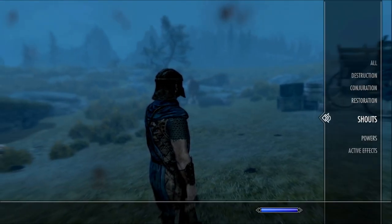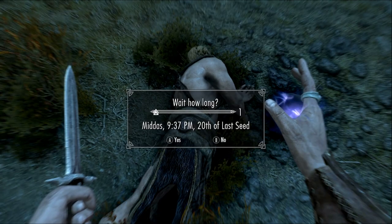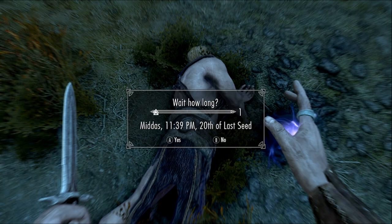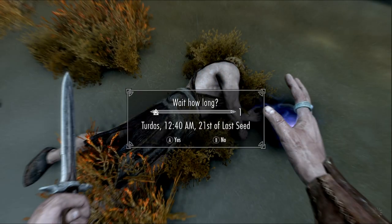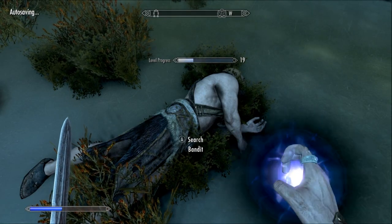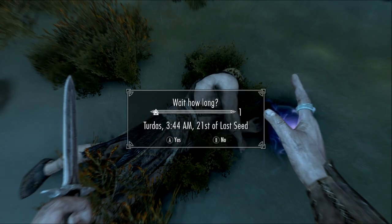Now that we've killed all these bandits, we can come into spells and go to Conjuration, select Soul Trap, and just cast it on a dead body and you'll see it automatically levels us up. Now if we use it once we obviously can't use it again, so if we wait one hour our magicka will be regenerated. Once we level up again, we can put some perk points into Conjuration, or we could put some perks into Magicka to make us able to do this longer. I do have a guide on how to make spells cost zero — I'll try to remember to link that in the top right corner.